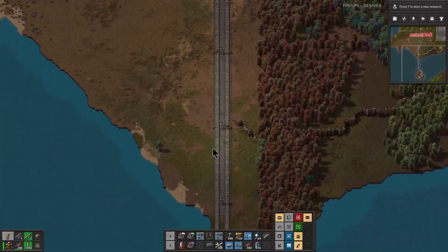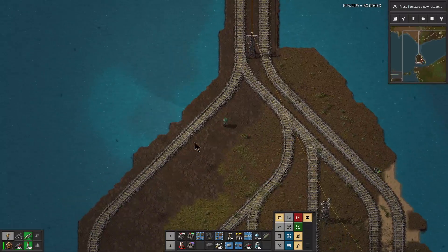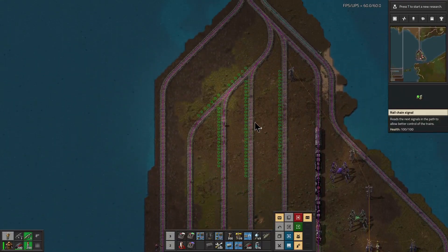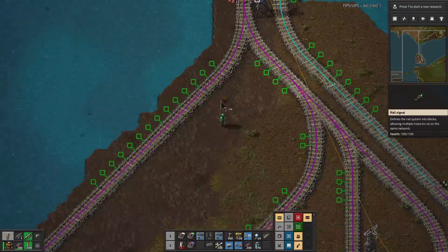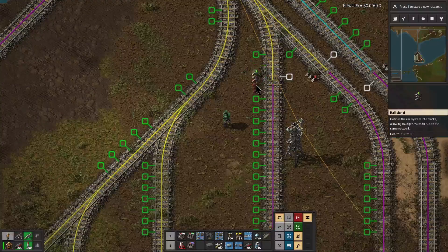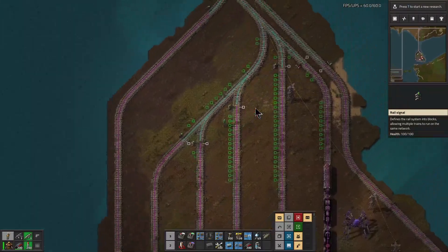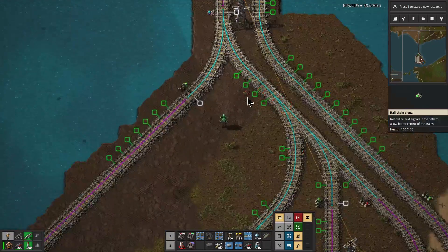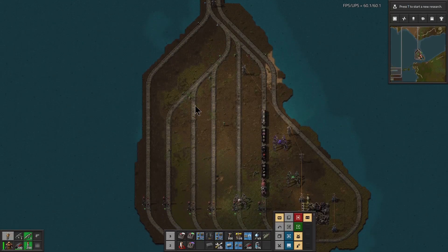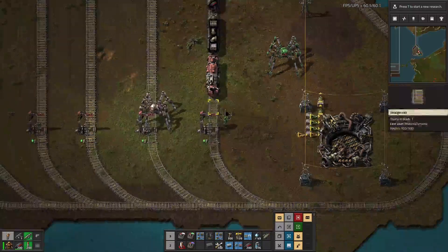If you want to design the bridge, come on in, give us a shout, let me know what you want it to look like — I will do whatever makes you happiest. So let's go ahead and put a signal there. We've got that one signal and then these signals here. There and there, and then there and there. Maybe one here and another one here — that should be good for all of the train station signaling.